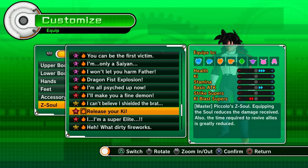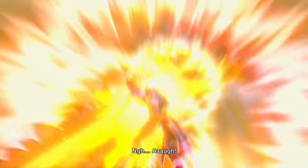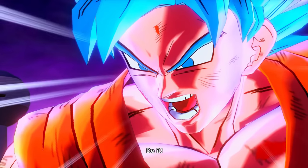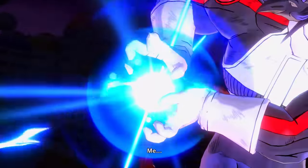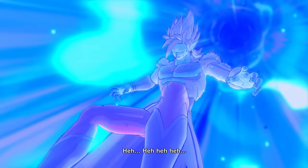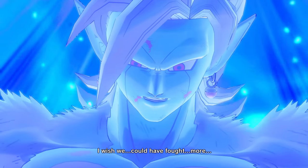If you defeat Final Form Mirror quickly enough in the Xenoverse 2 story mode, there's actually a slightly different ending. The in-game audio plays the alternate cutscene, where Mirror's dialogue includes: 'What does this mean? I lose? I wish we could've fought more.'